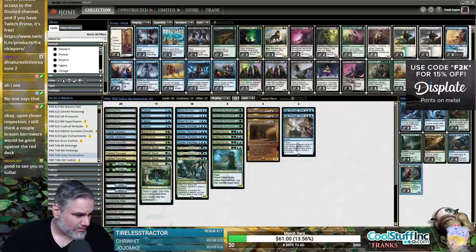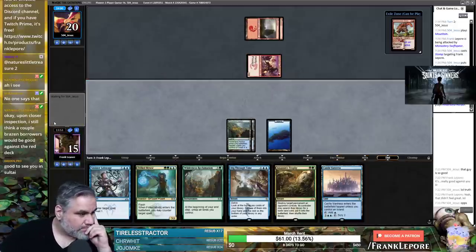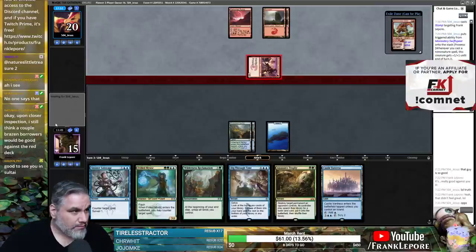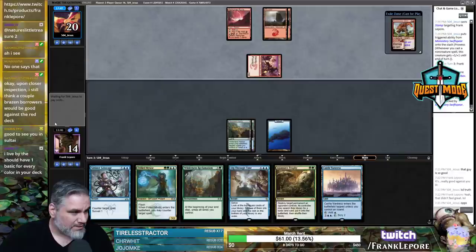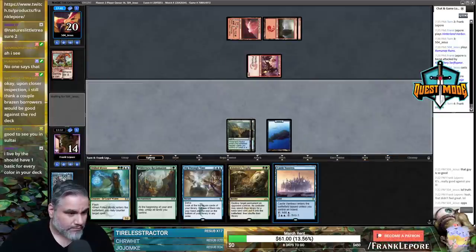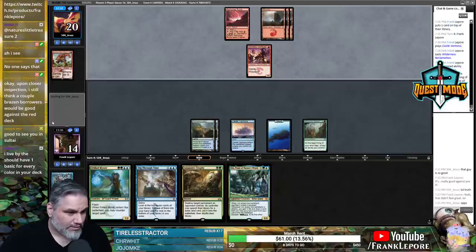The light still does it on a different light switch — interesting. Next turn I get to go Sinister Sabotage into Wilderness Reclamation into Frilled Mystic, so our actual plan is pretty good here. Next thing is to test the smart plug itself. I think one basic in every color is good — I can understand why the original list doesn't have it since you don't want to draw your black and have Frilled Mystic in hand, but I also want to be able to have black mana available.